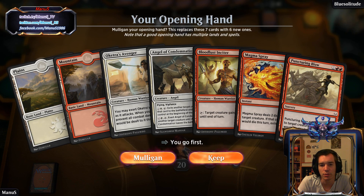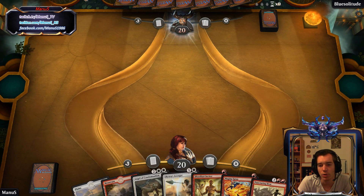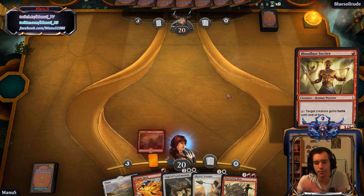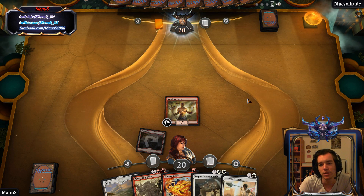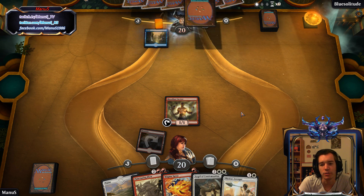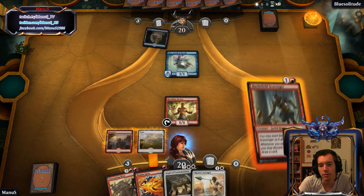So at least we have a keeper, and a better one than last game. We got some answers, but we are also a bit screwed. We also got some mana issues that we need to draw out of. Let's see if we can manage that.